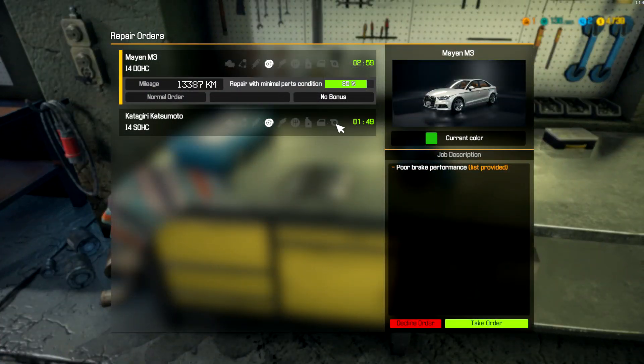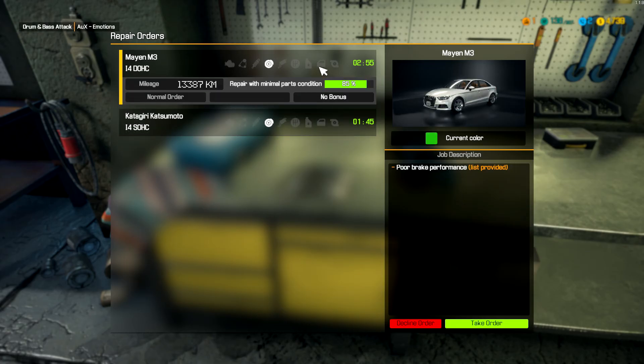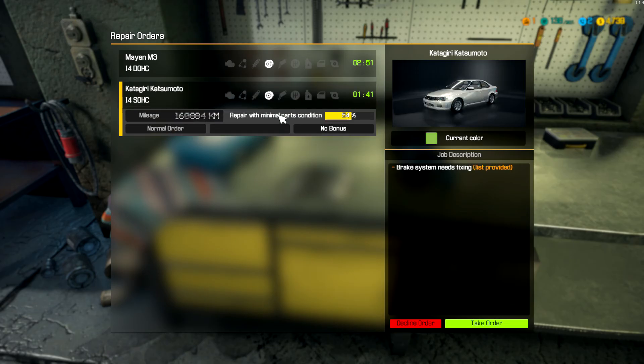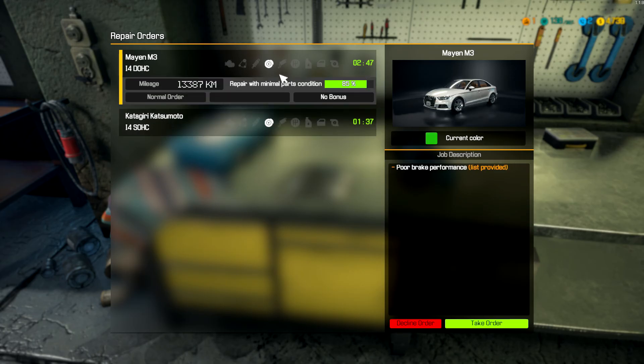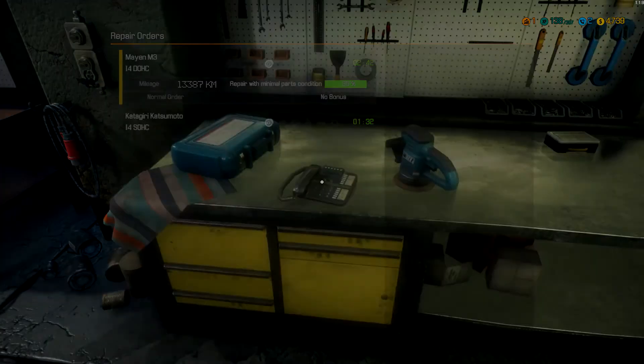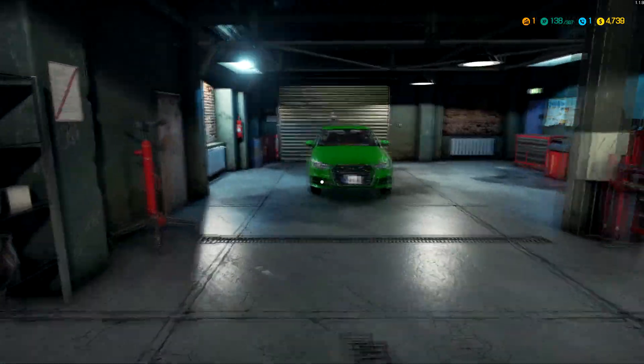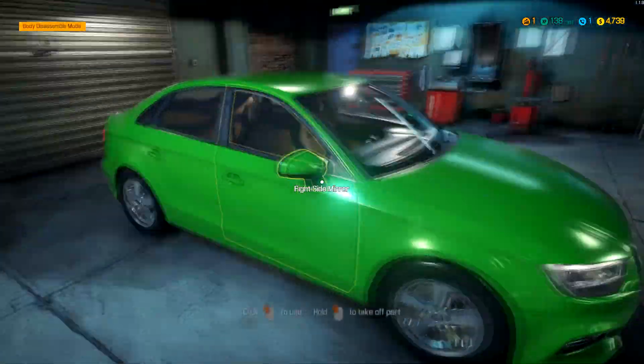We got two choices. We have repair with mineral parts and poor brake performance, and another with the brake system needing fixing. That looks like a BMW - let's take that one in. Look at it, lime green - this is a little bit nicer car than the one we had earlier.